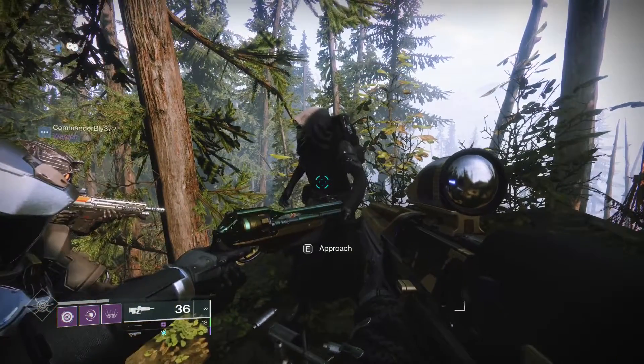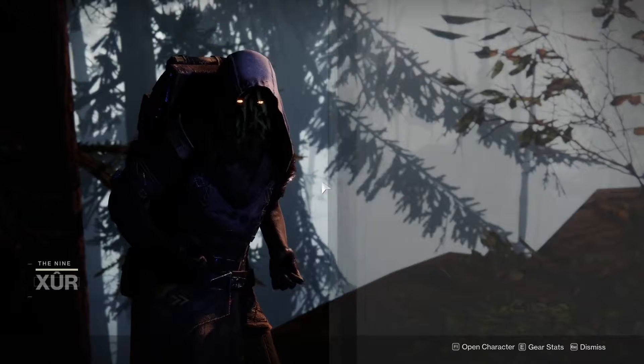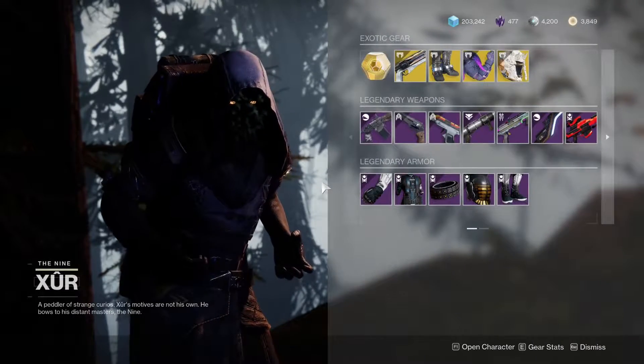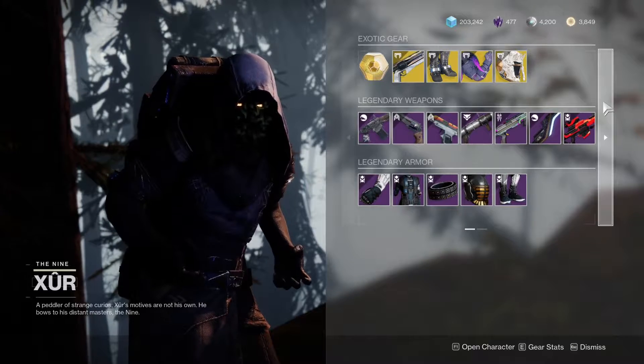All right, what is going on guys? It is the first Xur location of Witch Queen. He's over here in the EDZ — let's see what he's got. His inventory is pretty much similar to what they're supposed to be adding.